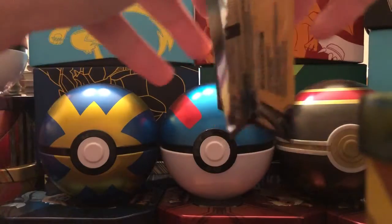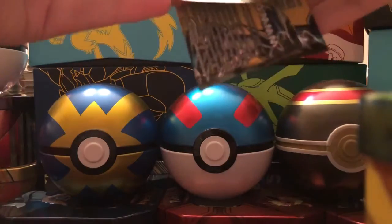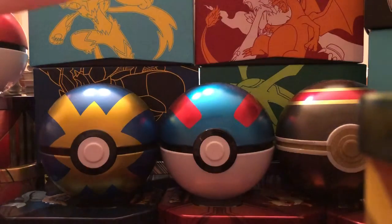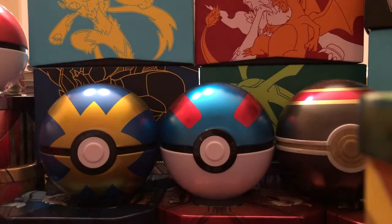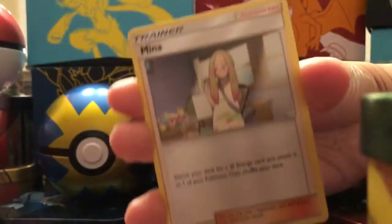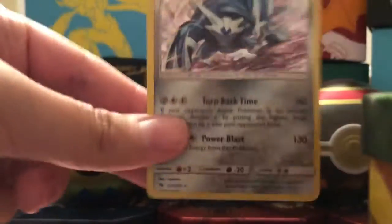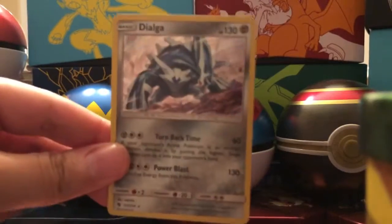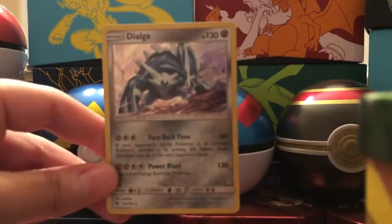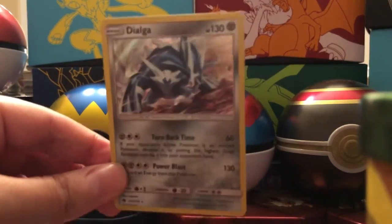So let's open up that Lost Thunder first since there's only one pack — maybe we'll get lucky. If you're new to the channel, please subscribe and hit that thumbs up, it really does help us out. We got a Picky Pack, Milna, and a holographic Dialga. That is a rare. Nice card for the only Lost Thunder pack that we have — we just found it at Dollar Tree.